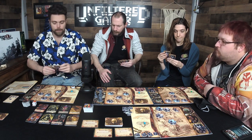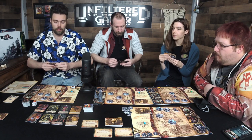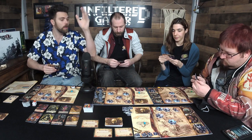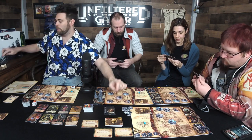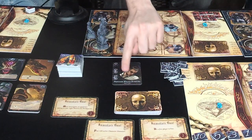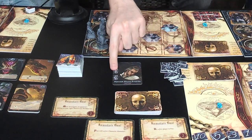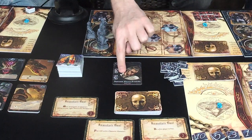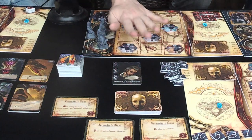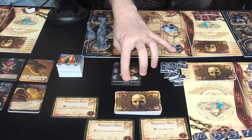When you play a card, you choose one of the abilities in the top left corner — there are two or three sets. The first ability on this card is free: do one damage. The second costs a madness marker: do one damage to one investigator and move another. The third requires the night phase: do one damage and move an investigator, then draw a card.